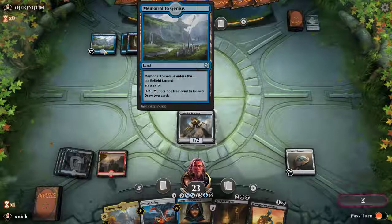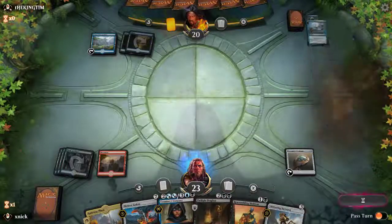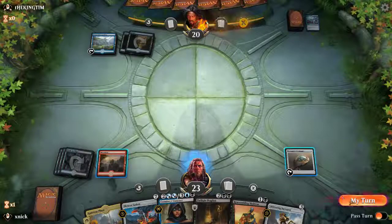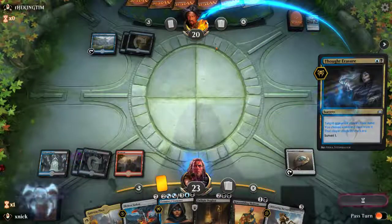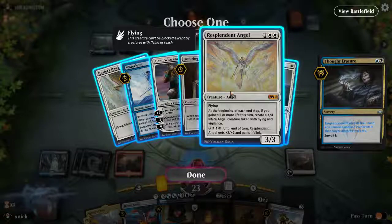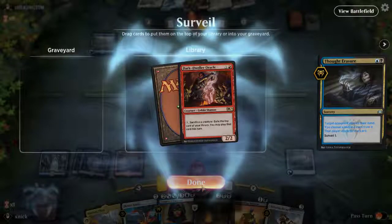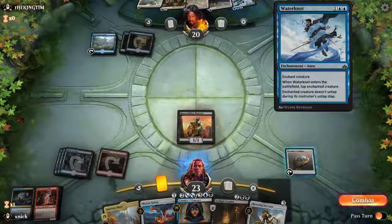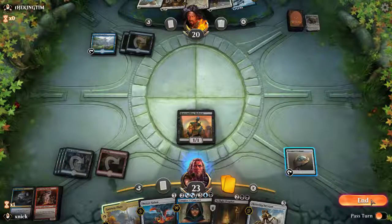The opponent plays Memorial to Genius. They return the Surveyor to my hand — that's kind of gentle of the opponent. On my turn, let's look at the opponent's hand. There's a planeswalker in there, which is scary, but let's surveil that away. We're going to keep the other card and play the skeleton. We now know the opponent has Azorius stuff. That angel is going to be problematic for us, but hopefully we can do something about it — we have the Meteor Golem at some point.